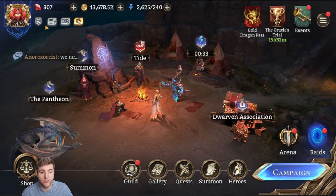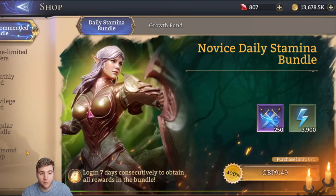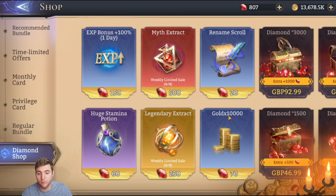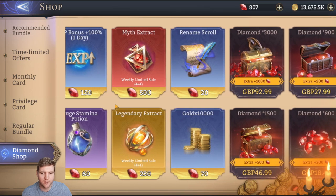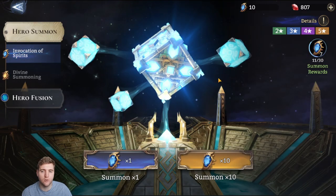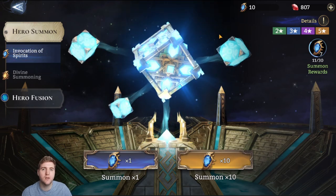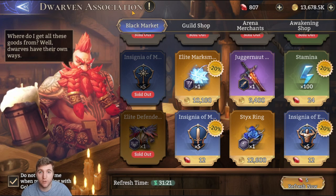So let's move on and have a look at the other resources — diamonds. Diamonds is pretty simple. If you go to the shop there isn't too much you want to buy: XP boost, rename, some gold, potions, and myth extracts — you don't really want to buy any of this. You can buy the XP bonus if you want to save arena coins, but I think spending arena coins is better. I would just use my diamonds for summoning — exclusively on summoning, or on rare summoning crystals and huge stamina potions in the Dwarven Association.